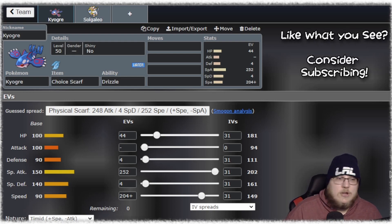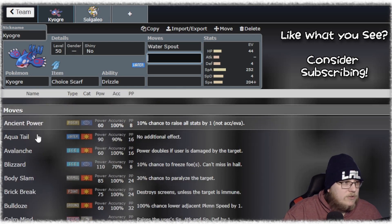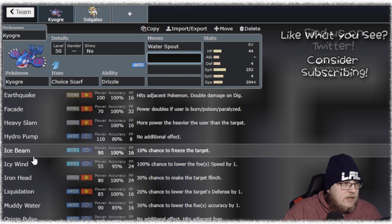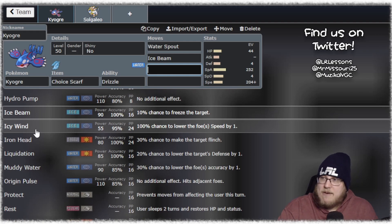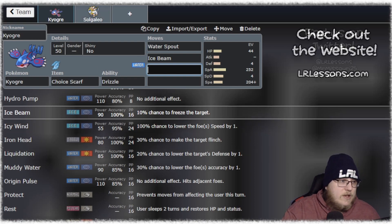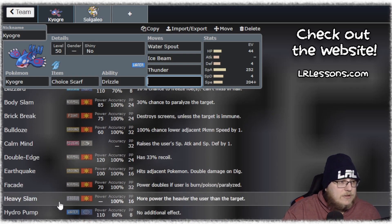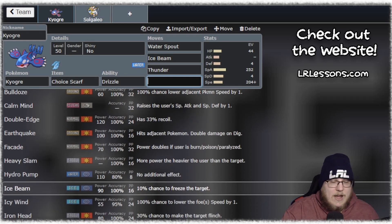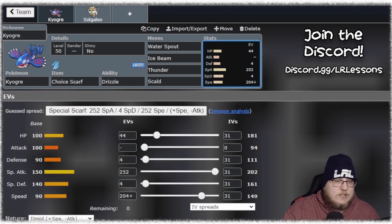Choice Scarf is really really powerful. Do Water Spout, Ice Beam — you could do Icy Wind on this set instead since you're not Dynamaxing it, having Kyogre be like the secondary speed check for your Solgaleo, which is really cool. Thunder obviously because you have Rain for 100% accuracy. I don't like Origin Pulse on Scarf — I think being locked into Origin Pulse can be bad. I would rather be locked into Scald.